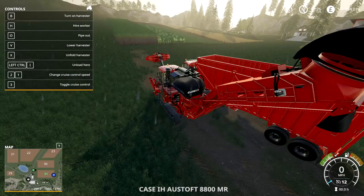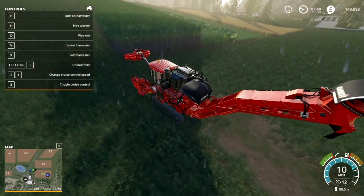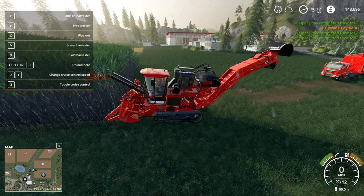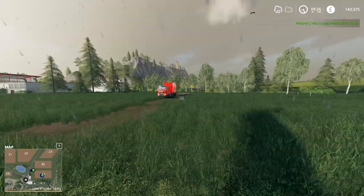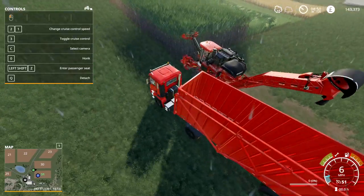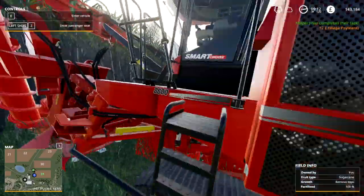So we're going to hire a worker to do the harvesting and we're going to follow it around with the truck, because I think that's what we need to do. First we'll unfold this thing — there we go, that's it unfolded. We'll drive over and press H. Nope, that didn't work. Press H here. No, that didn't work either. Lower harvester — V. Okay. The rain is blocking us. Oh, that's why — it's raining so you can't harvest. That's the same thing with everything. So I guess we'll just wait for it to stop raining.